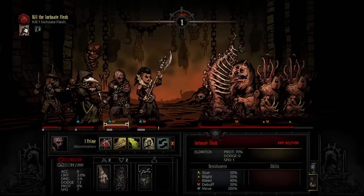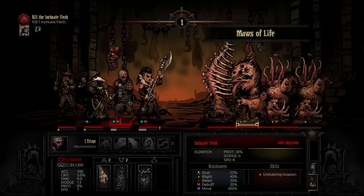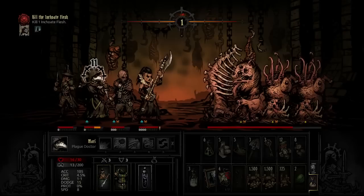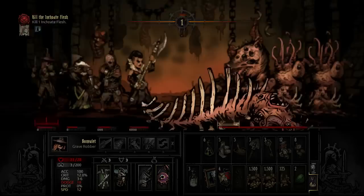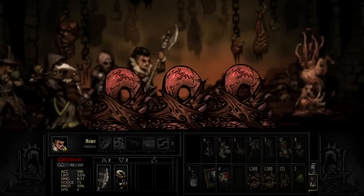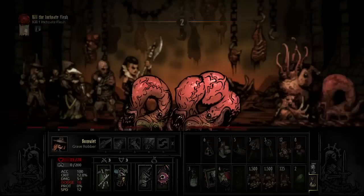When the Head acts, it will use Maw of Life on a single target — able to reach ranks 1 and 2 with a moderate damage attack that also applies a bleed, with a percentage chance of hitting a second target. The Bone has high physical defense and stun resistance, but low resistance to blight, bleed, and debuffs. When the Bone acts, it will use Bone Zephyr, a single target attack able to hit any hero position, dealing low damage along with a stun. The Heart has no physical defense and minimal resistance to blight, bleed, debuff, and stun. When the Heart acts, it will use Sanguine Stroke, a moderate single target heal.